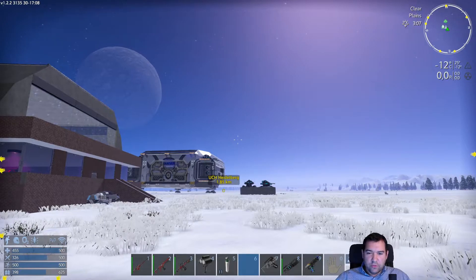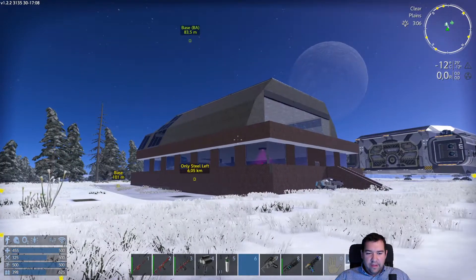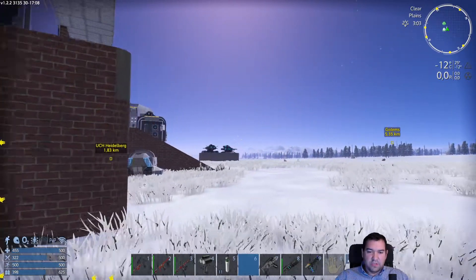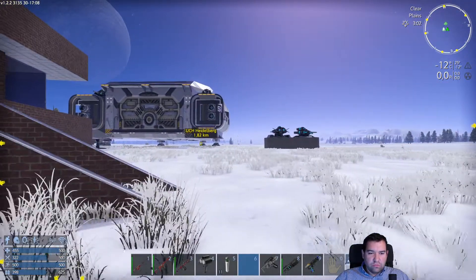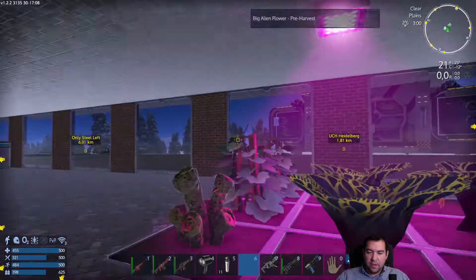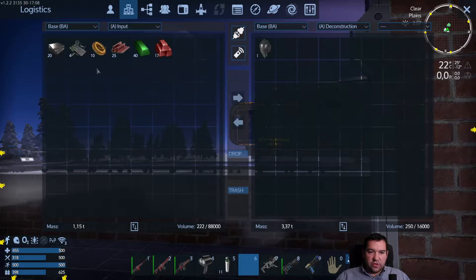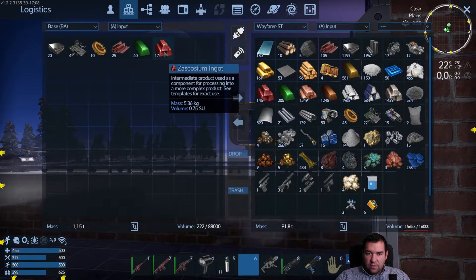Hello everybody, welcome to a very sunny day in Empyrean Galactic Survival. I am the Yellow Chili. In the last episode we were getting ready to leave this planet and we still are. We're about to deconstruct the last of the T2 auto miners that we put in the deconstructor, and I've managed to move almost everything from the input to the input of the Wayfarer here. The only thing is we're still going to get some stuff from our deconstructed auto miners, but I think we should be good.